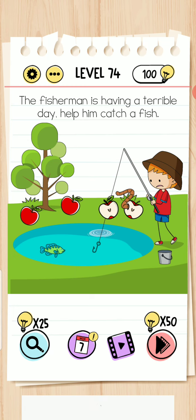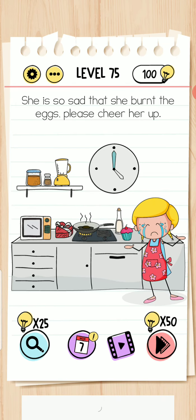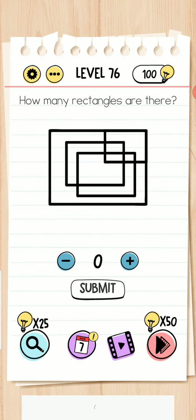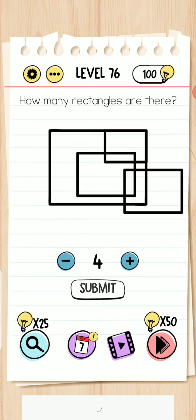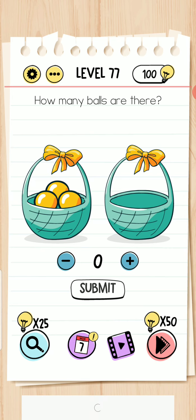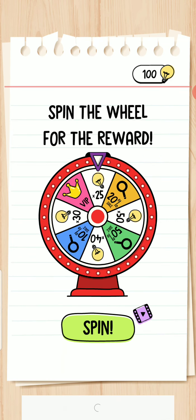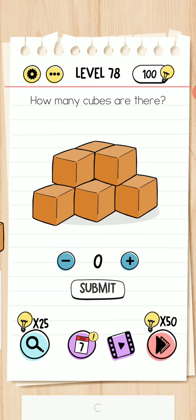Cut the apple into two pieces — move this here and the level is completed. Level 75 — move to here and level completed. How many rectangles are there? One, two, three, four. How many balls? Shake your device — there are 10 more. Level 78 — how many cubes are there? Ten cubes.